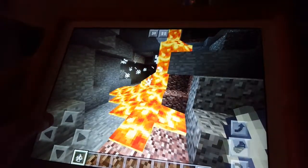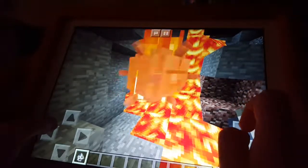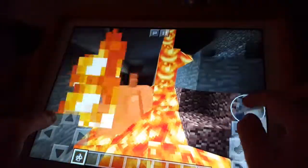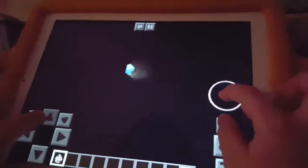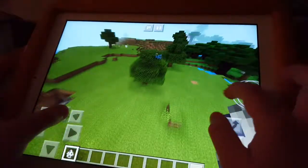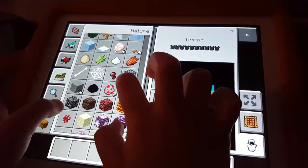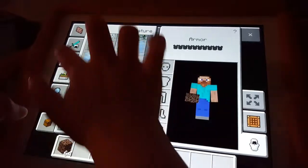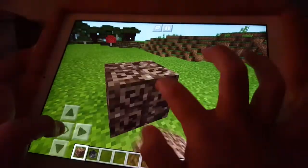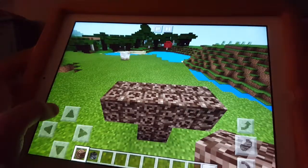There we go — you see how it got killed. Now I'm going to show you how to spawn the Wither without using commands. If you guys didn't know how to spawn the Wither without commands, I'll show you. What you'll need is soul sand and three wither skeleton skulls in order to spawn the Wither. You'll need four soul sand and three wither skeleton skulls.